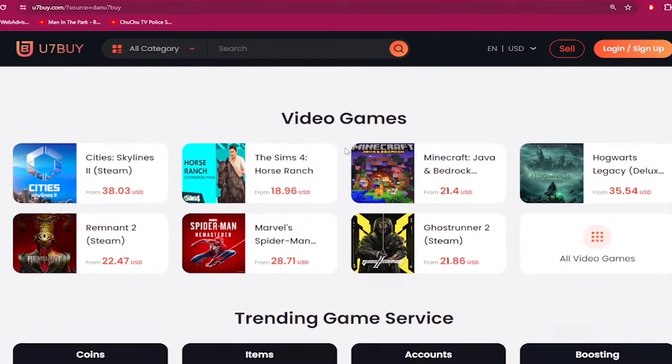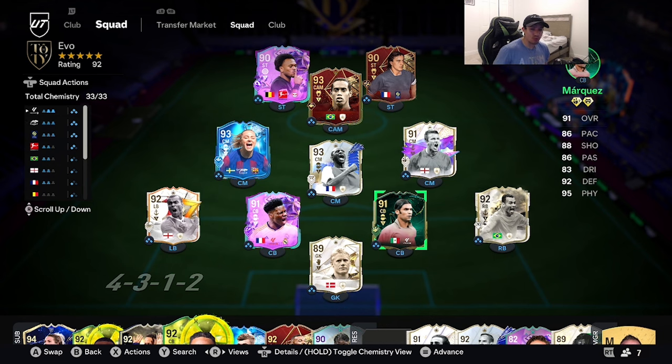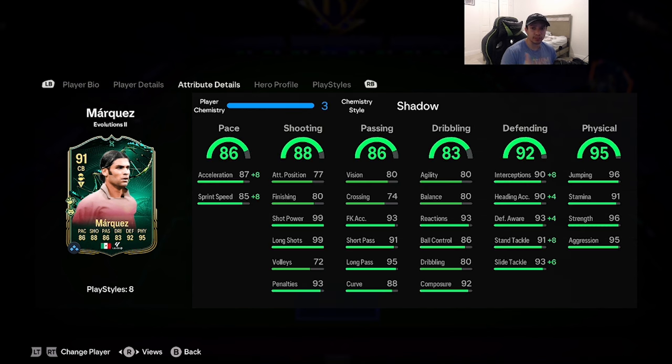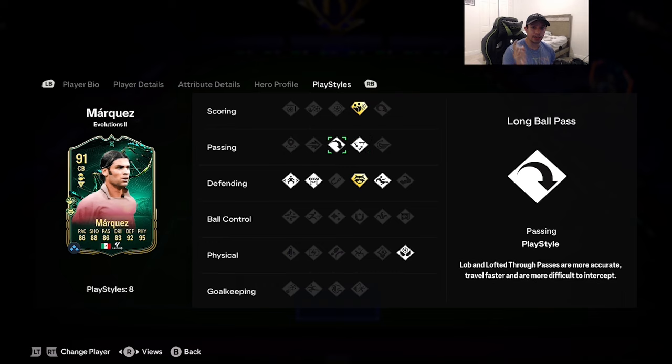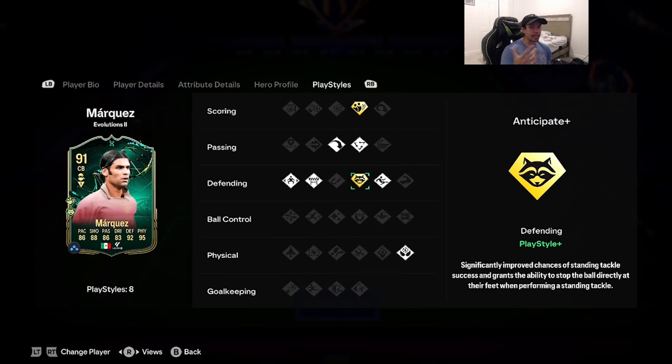Welcome to another video — happy Easter everyone! Today we've got a special player to review: the 91 evolution Rafa Marcus. They dropped the Rafa Marcus SPC yesterday, and with this card you can also put him into the evolution. We're looking at a six-foot card, medium-high work rates, three-star skill moves, four-star weak foot, right foot, lengthy acceleration type — 86 pace, 88 shooting, 86 passing, 83 dribbling, 92 defending, 95 physicality. Play styles include dead ball plus, tiki-taka, long ball pass, block, jockey, slide tackle, and aerial on basic, plus Anticipate on plus.